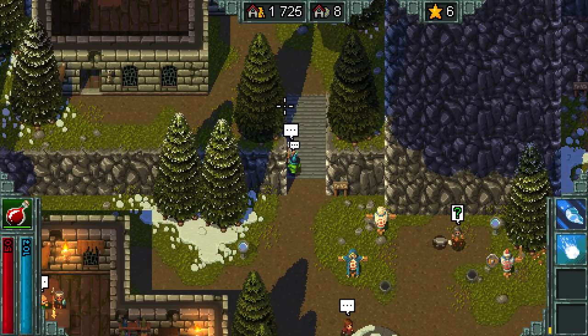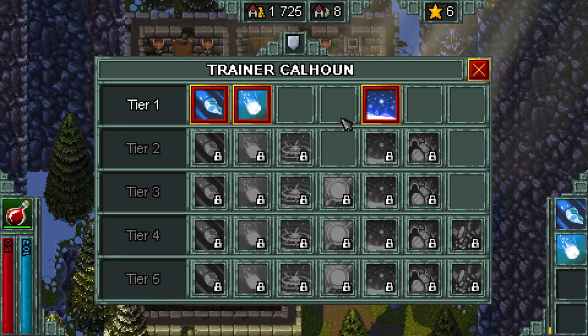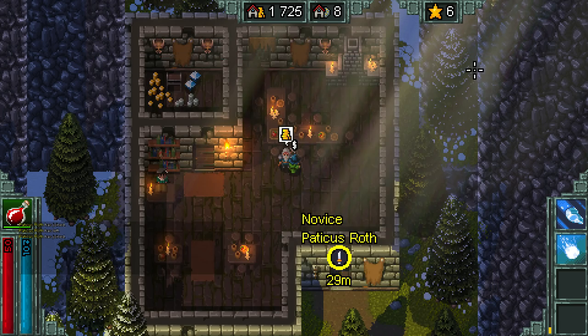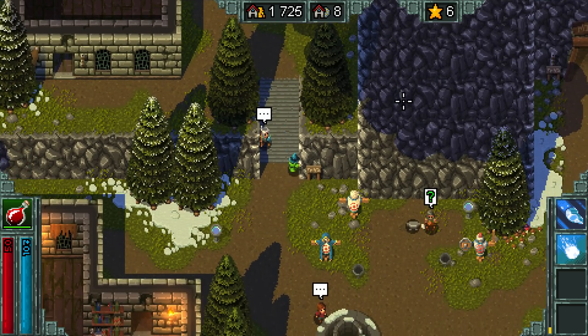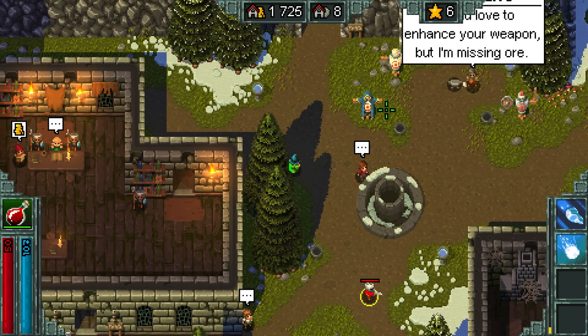I guess this is the part I am kind of not familiar with. We have our tier one ability — so upgrading some of these would be very nice. We need to upgrade to tier two. Who do you think is the vendor for that? I think it was the top left guy. No, he was the guy who upgrades our skills.